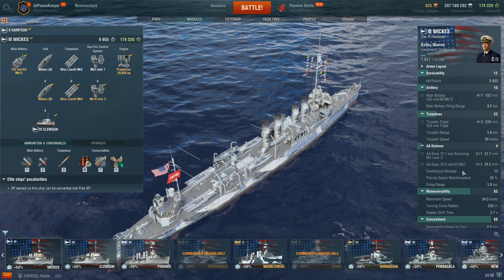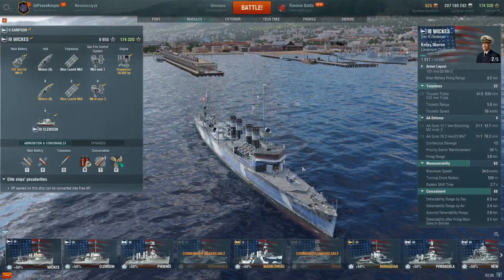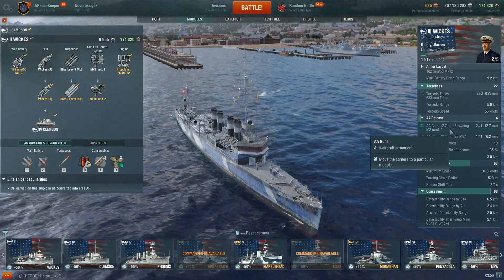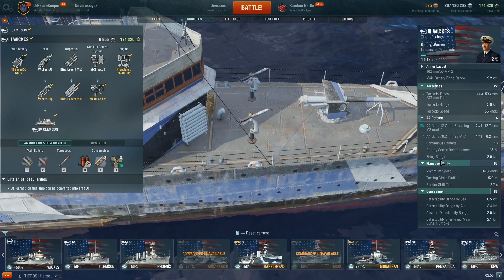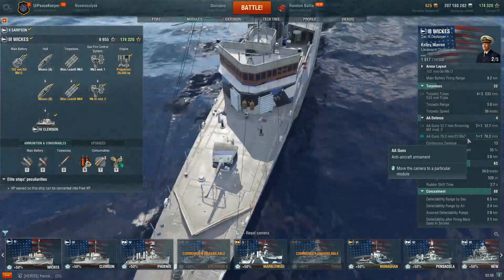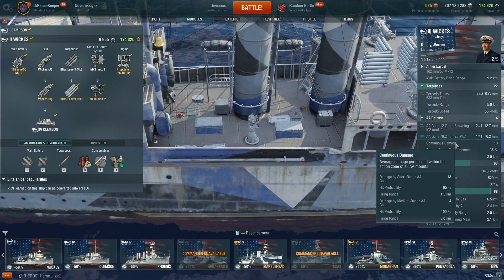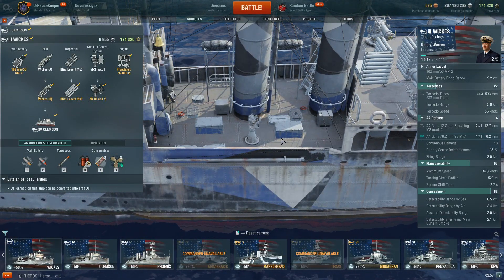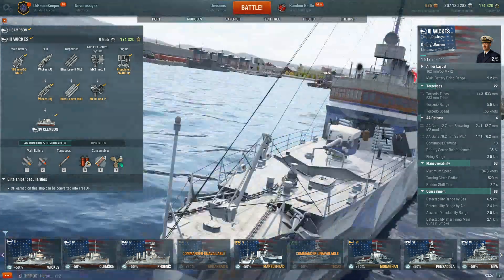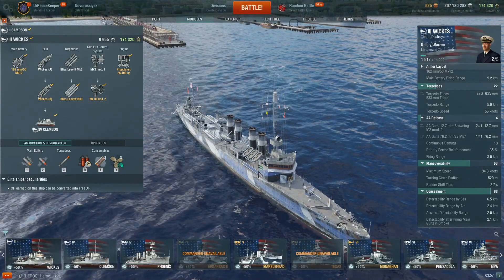In terms of anti-aircraft defense, well, it's a Tier 3 destroyer — you're not going to be shooting down too much in the way of airplanes. Your AA suite consists of two .50 caliber Ma-Deuce machine guns and a single 3-inch 23-caliber anti-aircraft gun, doing 13 damage with a 35% increase from sector reinforcement and a firing range of 3 kilometers. We're not going to see good AA suites come until Tier 5 and up.